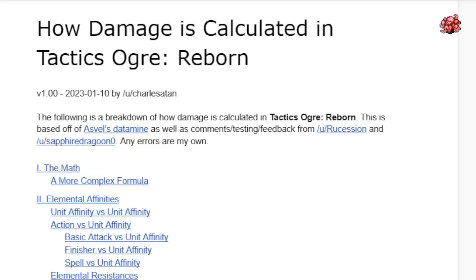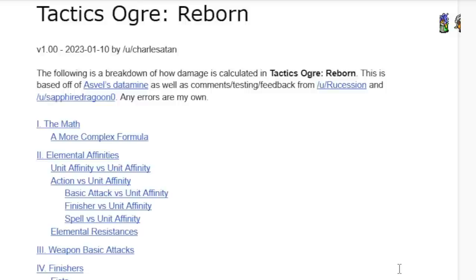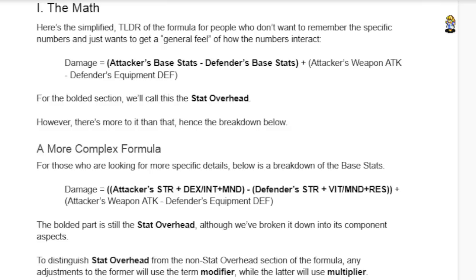Thanks to Rue Session, Sapphire Dragon Zero, Asphyl, Shin, and Charles Sittan for all various contributions and writing all of this up — I believe they did the translation or some such. Long story short, y'all are frickin' heroes. So here's what we can learn from all of this. There are going to be several different breakdowns. As we move along, it basically keeps breaking it down in simpler and more complex versions. I'll include the link in the video so you can look at it yourself. It starts with damage being essentially attacker and defender base stats going against each other, and then equipment going against each other.